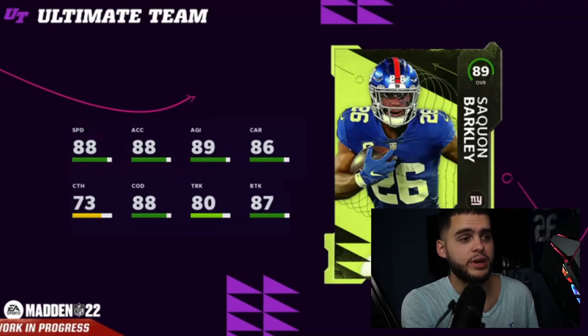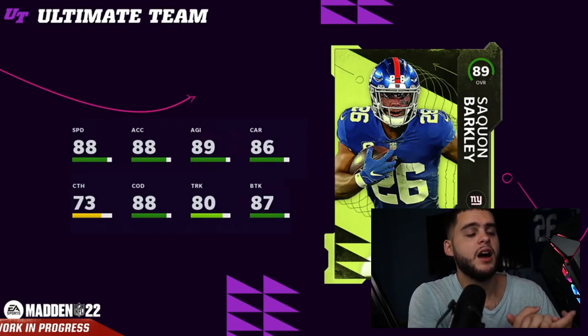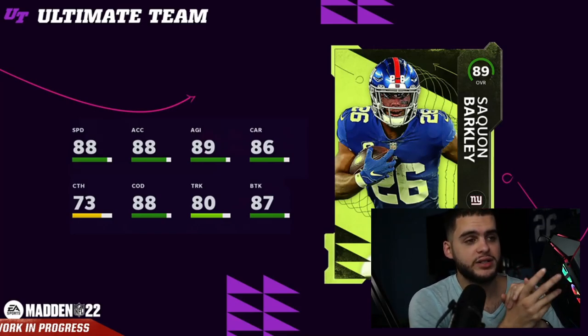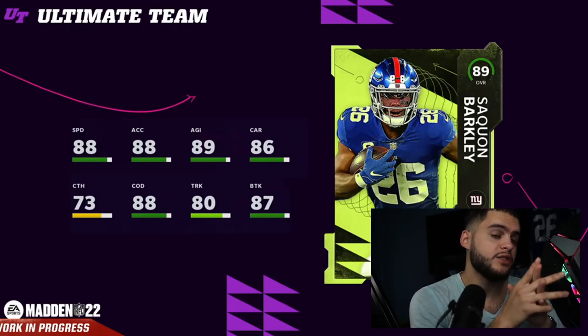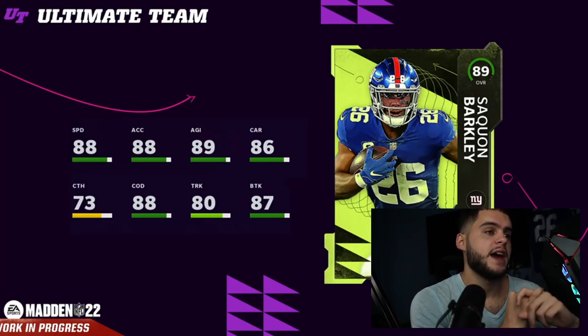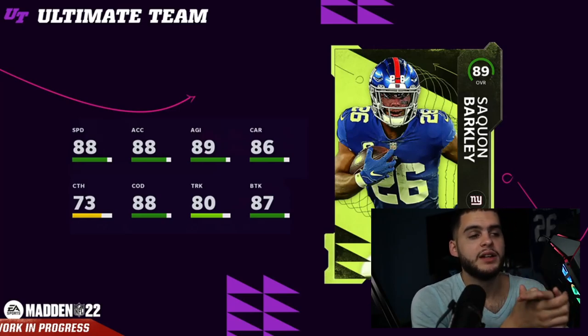That's number four. Let's get to number three: Saquon Barkley. I am a Giants fan so this may come off as biased, but Saquon Barkley is by far the best running back in this game. Similar to Marlon Humphrey, if you don't power him up he comes with abilities, but it may be worth getting him to 89 speed. Saquon's gonna be one of those backs who gets good cards all year — the only reason he had bad cards last year was because he went out for the season with his torn ACL. He had a mud heroes card, possibly a team MVP card, his NFL Honors card — he usually gets a lot of good cards throughout the year.